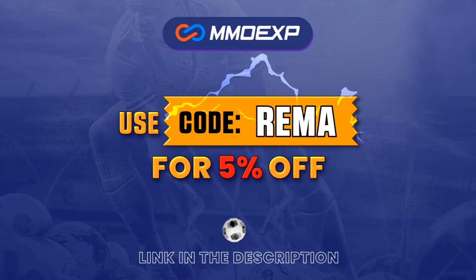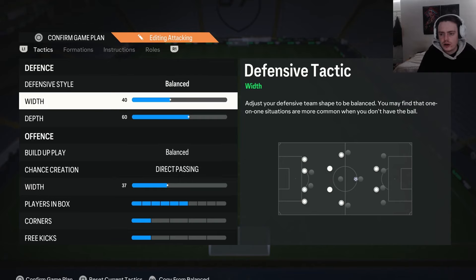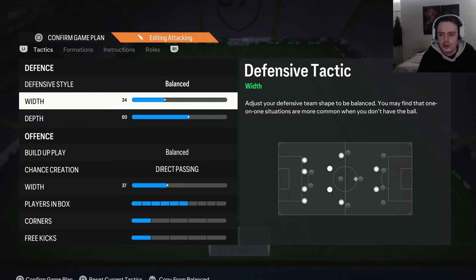Starting off with the tactics: defensive style — as always we have this on balance. The reason is it gives you the best control over the defense; when you want to be aggressive you can, and when you want to be more passive and drop back you can too. For the defensive width we have this on 40, so we can primarily defend in a nice narrow compact shape, which stops opponents attacking right through the middle. You don't want a crazy low width though, because it's still important to get out to the wings and block wide attacks.